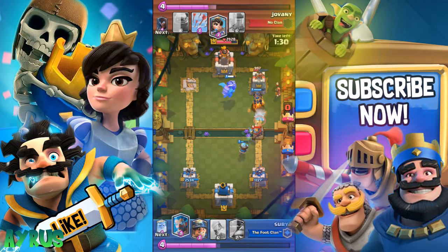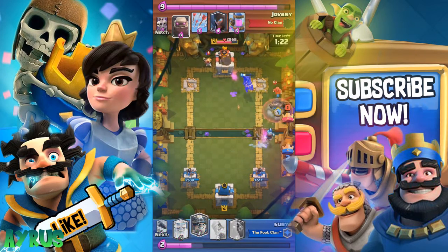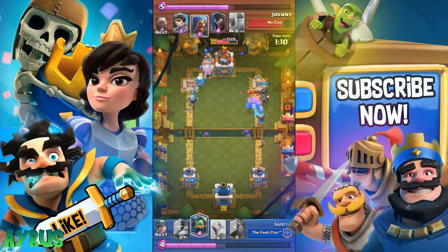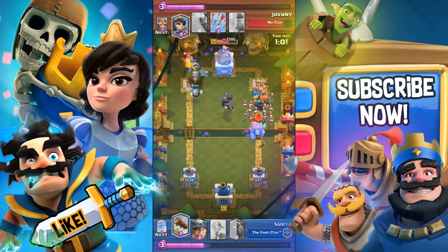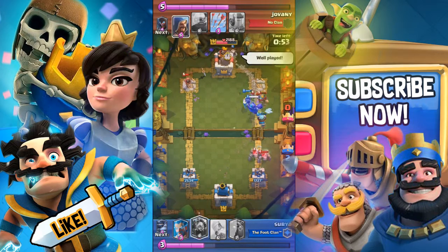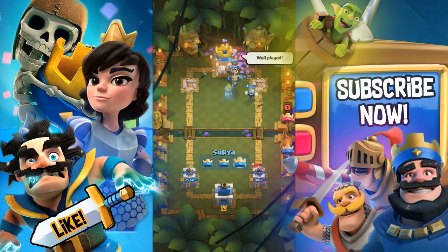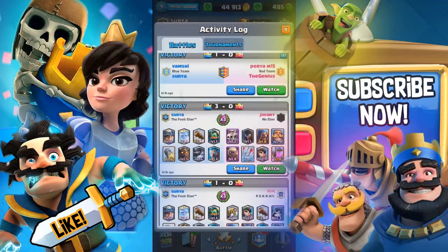We drop in another ice wizard. The inferno dragon and lava hound come in and the wizard is almost down. One cool fact about legendary cards: even a level one legendary is more than enough to win the challenge. Two mega knights on the same side won't work. The inferno dragon locks on and that's the power of the all-legendary cards deck — that's how awesome it is.